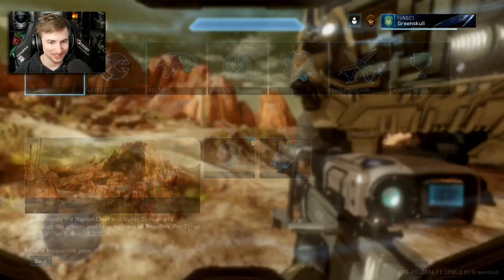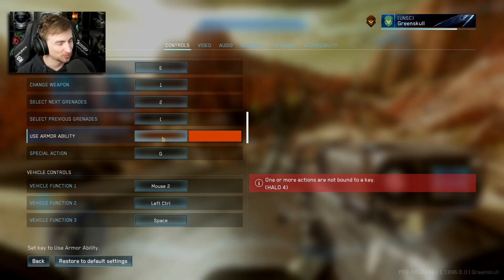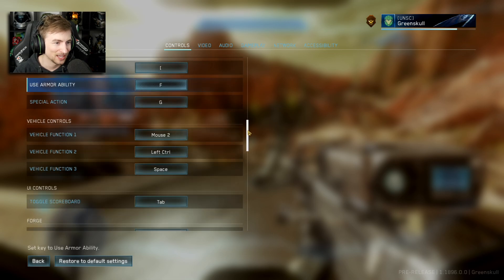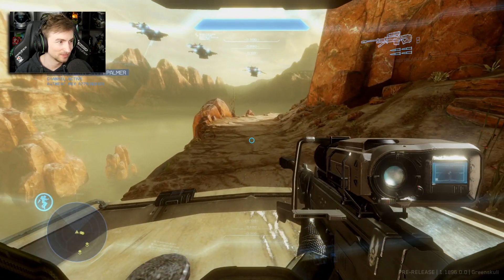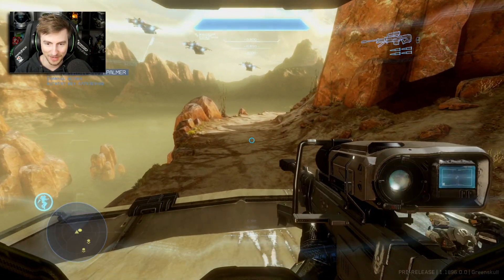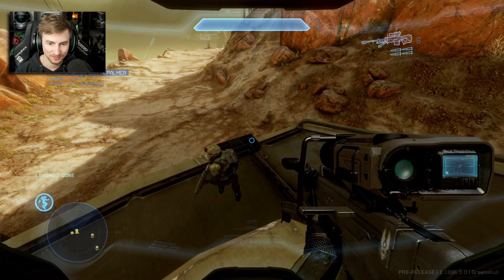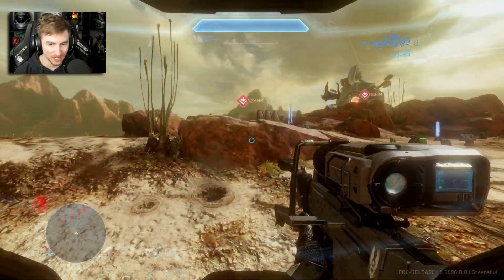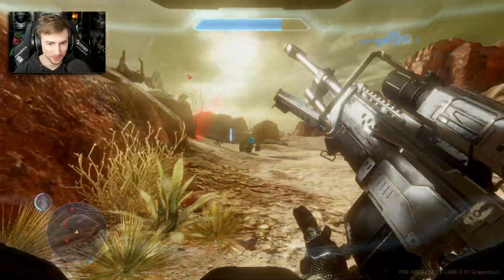We need to play a mission. Left shift is sprint — so what should armor ability be? We'll use F for now, but that's rough. I use middle click for grenade, so that can't work. I use left thumb for melee, which I haven't found a good binding for. That's the best I've got for how I play. F for armor ability — that's right. This is pretty cool.